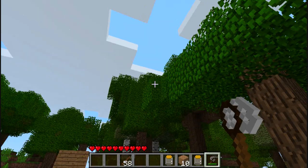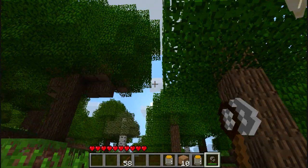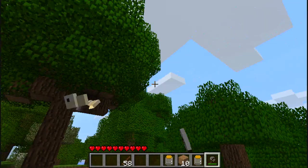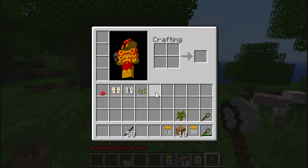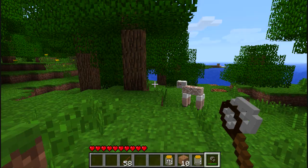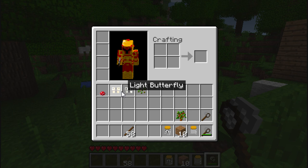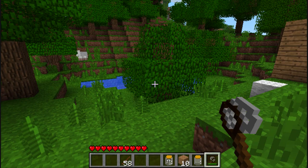What you're gonna do is get your net out, find a butterfly, and right-click — and hopefully you're gonna catch a butterfly. Get back in there! There we go, and then it comes in the jar — a live butterfly!